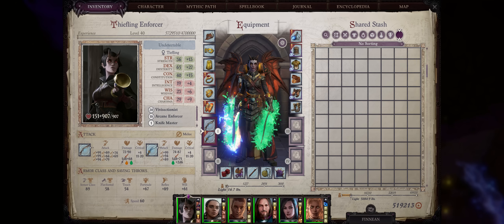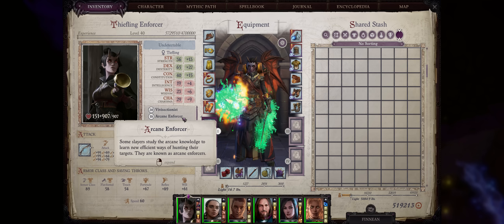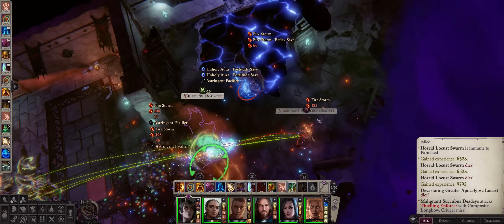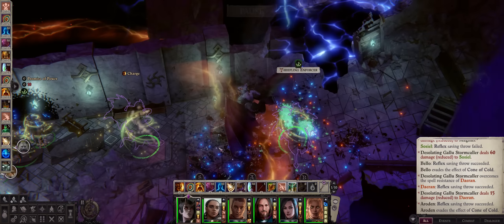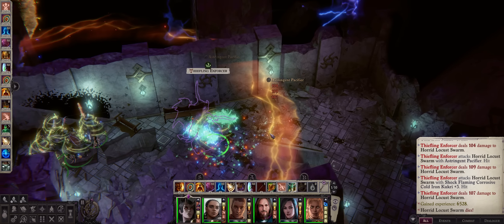Hello deathfriends and welcome! For today's Pathfinder guide we have an Arcane Enforcer Dual Wielder Tiefling build. It's my first time ever covering this very fun archetype. And as with any good dual wielding build, you will of course have an enormous amount of attacks per round to easily slice and dice through multiple enemies at once, with uber sneak attack damage too.